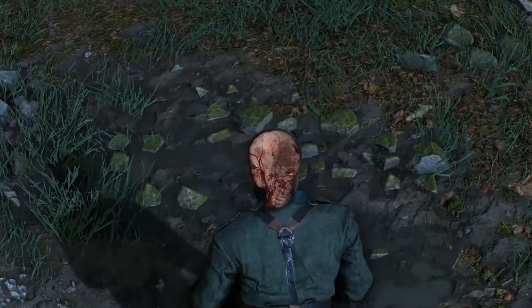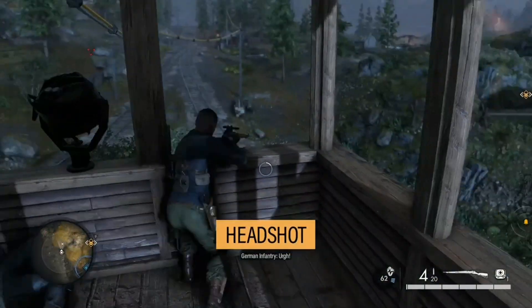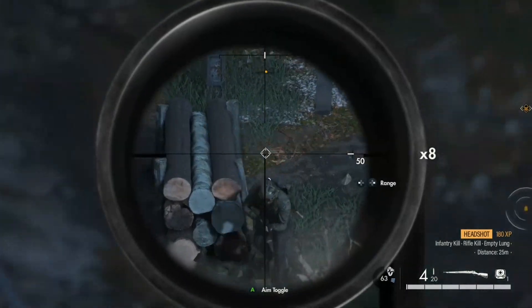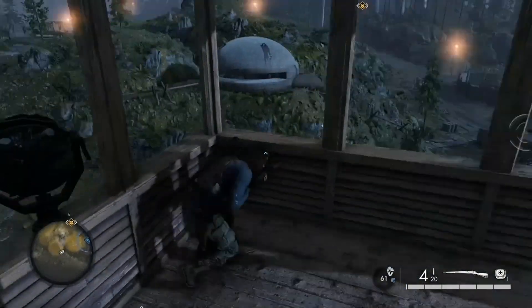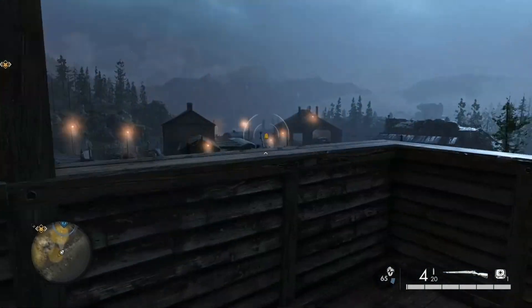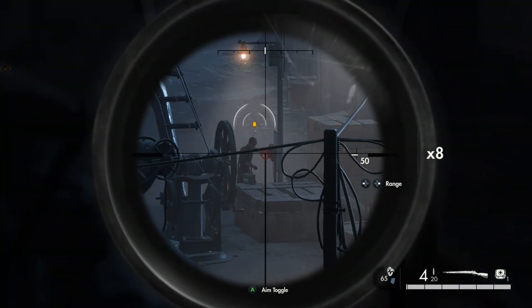In game, the Springfield is a very strong rifle. It has the highest effective range and muzzle velocity of any rifle in the game. Its aim stability and spread accuracy are also the best in the rifle class. The 1903's damage is also very good, and the rifle boasts acceptable recoil control.